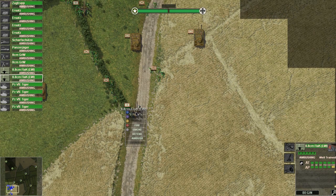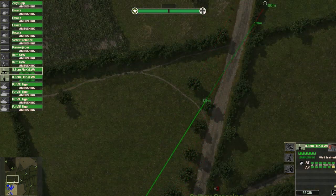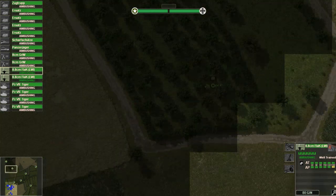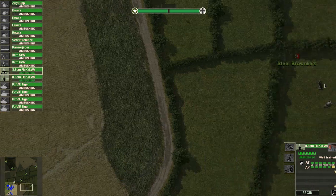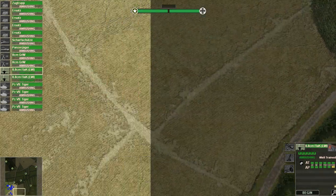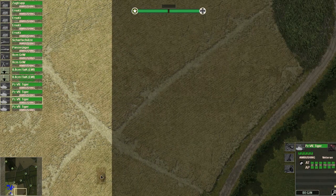Alright, put this one on ambush. I'm just gonna put them on defense instantly. Okay, that actually messed things up I think. No, no - we're good, okay. Alright, so if anyone comes crashing through these hedgerows towards us they're gonna have a serious problem. Okay, steel brownies - really? Hello, steel brownies.